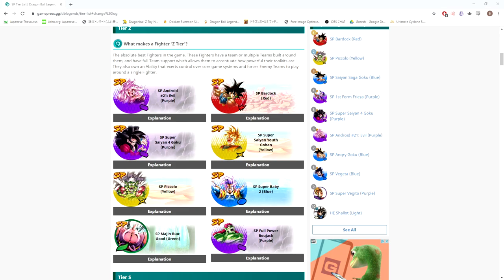Before we jump into the 1x1 units, I want to talk about how I'm going to be evaluating these units. I was in contact with one of the contributors to the tier list over on GamePress, and he told me they take into account the current meta as well as the teams that these units run on, which makes sense because a unit's going to be better if his team is better. When you compare Super Baby 2, LF Piccolo, Majin Buu, and Android 21 — they're all on the same team, which makes the team excessively powerful because you're able to use them all together.